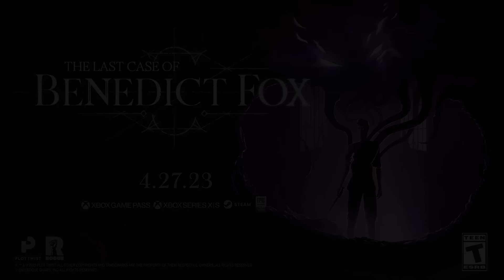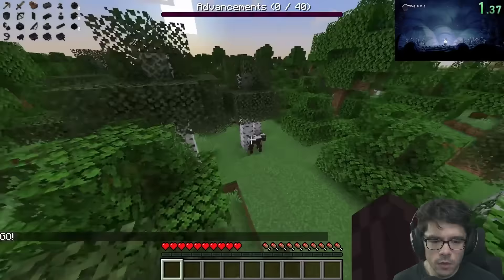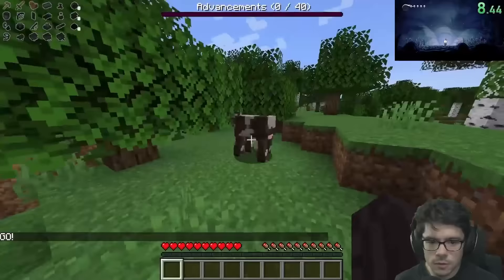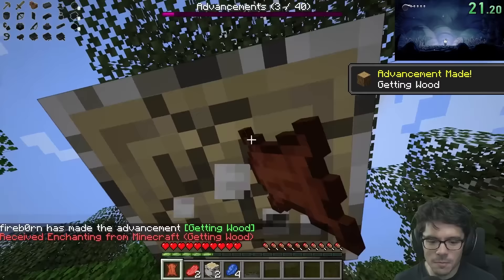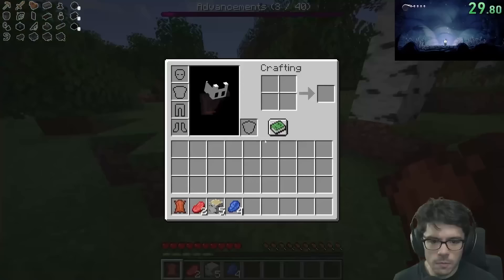We'll be starting with Minecraft. We've got a cow right off the bat. Getting leather is an advancement. And we got progressive armor right off the bat, fluke nest, and enchanting. So you get a lot of advancements super quick in Minecraft — that's why I'm starting with Minecraft. We got an advancement for killing an enemy, getting leather, and getting wood.